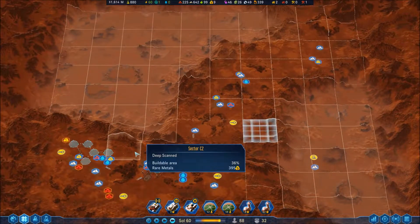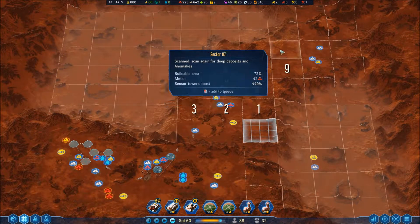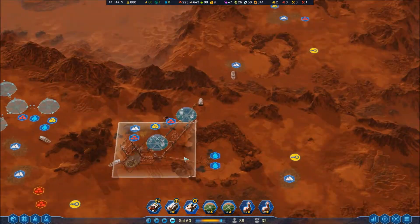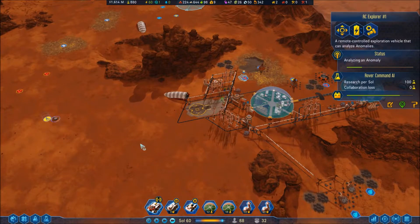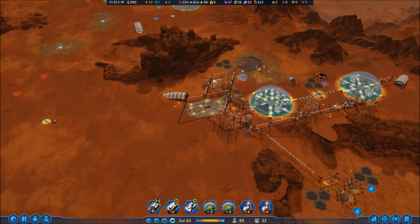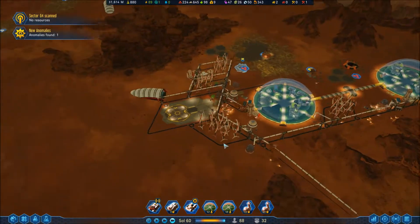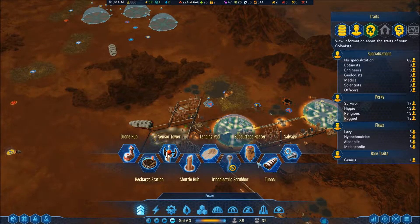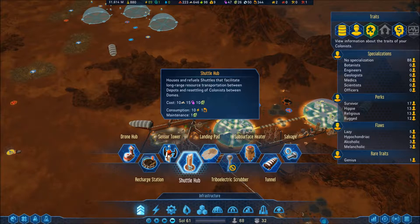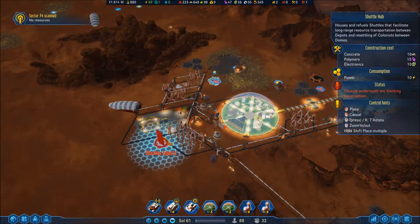Sector scanned, anomaly found. Let's just do a bit of this. Sector scanned. You are doing that one. The tunnel is ready to go — which means I'm going to send... Is this a time where I would need to start building a shuttle hub? It requires quite a bit of electronics but I can just purchase some in, so that's what I'm going to do.